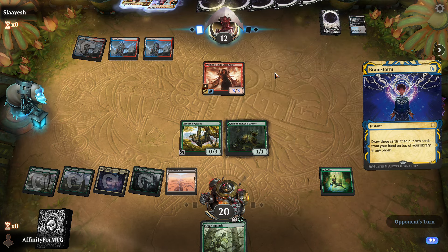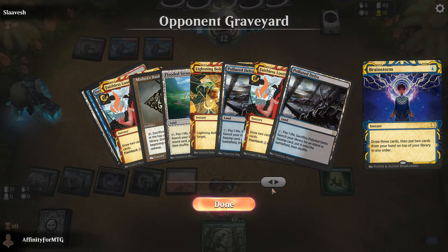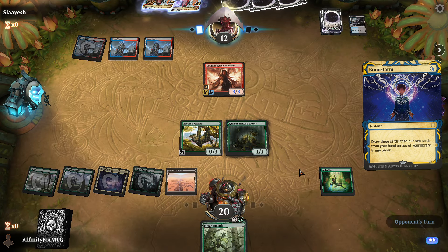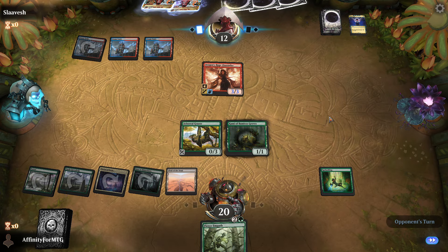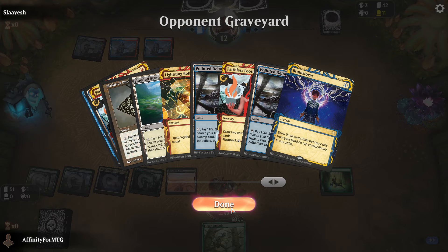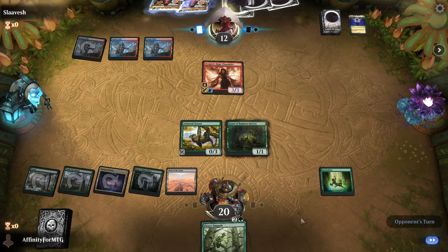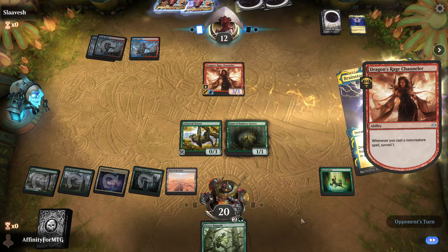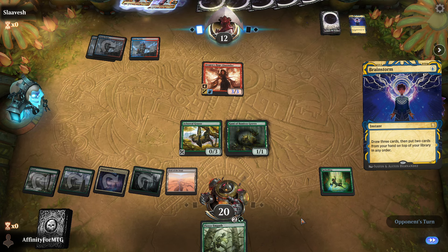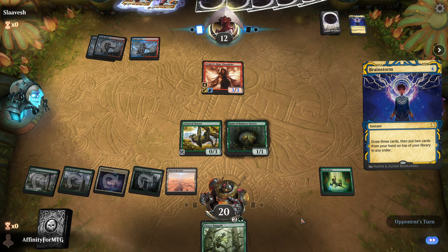I don't know if this deck has counterspells. It's a Grixis Death's Shadow deck — is it? This is the Grixis deck, surely. I didn't look at the deck list — I should have. I assumed it's the Death's Shadow deck, but it could be the Phoenix deck. I really should have done my research and checked the deck list out. But you know what? If I was playing Timeless, I would be just as confused. I eliminated my unfair advantage by pretending I'm playing this in the wild, when I'm really in an enclosed event. So it's fine.